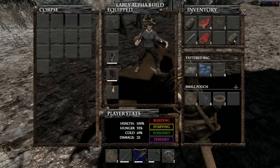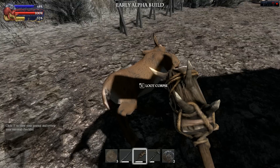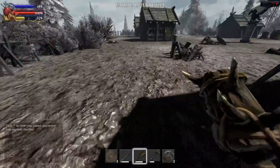I wonder if I can make bigger bags — small pouch, what do I need to make the small pouch? I'll make this later because I want to have more inventory slots.